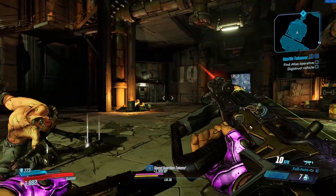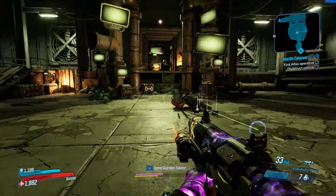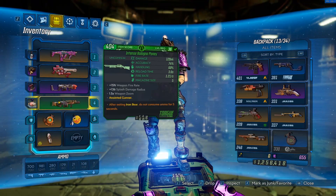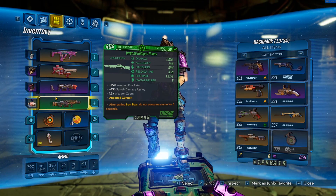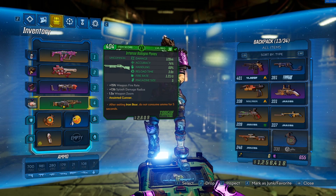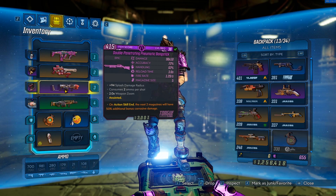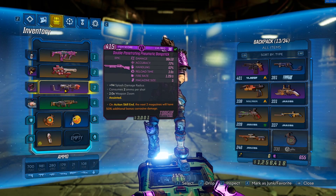Look at that! I think why this anointment works is that the 'not consuming ammo' effect is not tied to the gun — I think it's just a character buff. That's why that one works. But in general I do not think you can swap anointments by using Moze's Iron Bear. So I'm going to have to call this one busted.